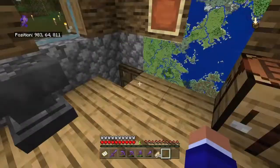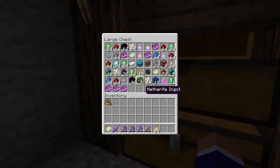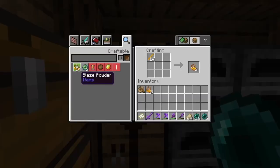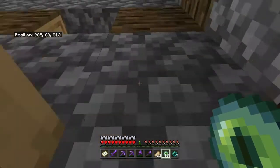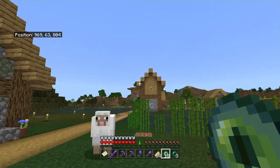One thing I do want to do first is craft up some eye of enders. We need to get some ender pearls and our blaze rods and make some eye of enders. We'll do 18 just to be safe — 18 eye of enders. This leaves an extra 6 blaze rods that we could probably use for potions, and we have three extra ender pearls.